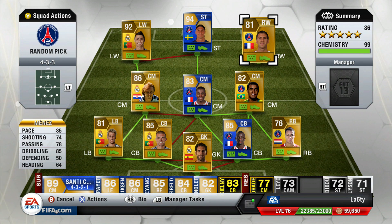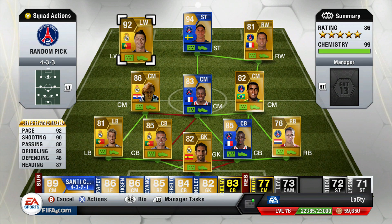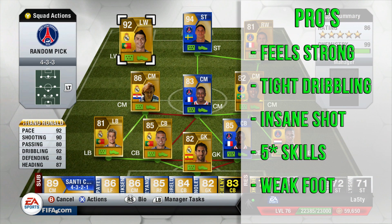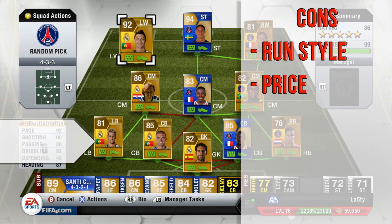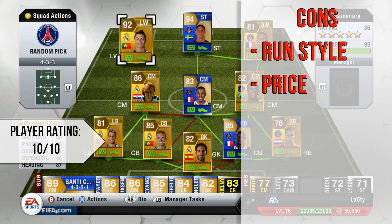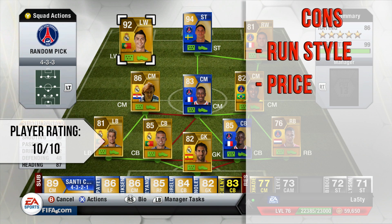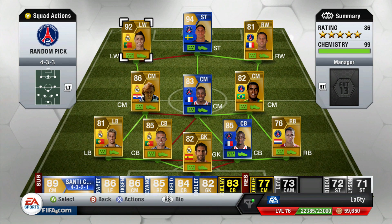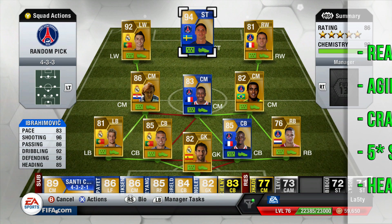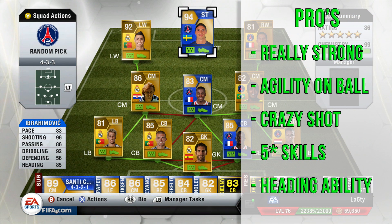Cristiano Ronaldo pros: very strong on the ball, tight dribbling is insane, a ridiculous shot — he'll score from anywhere. Five-star skill moves just tops him off, and that four-star weak foot is very strong; get him in a good spot and he'll nail it even on his left foot. Cons: his run style sometimes makes it seem like he runs a bit slower, and obviously he's very expensive. Overall: 10 out of 10, no doubt.